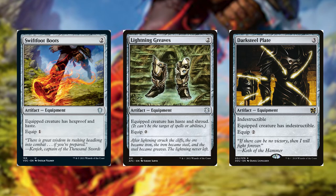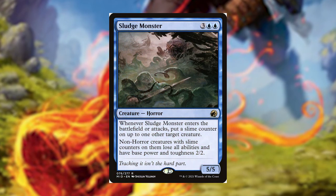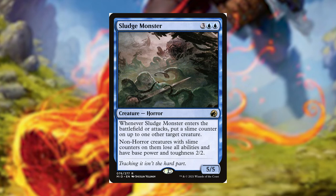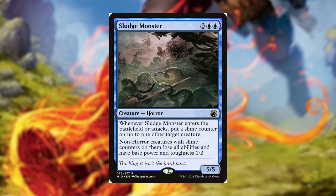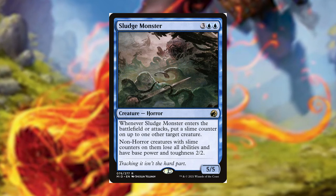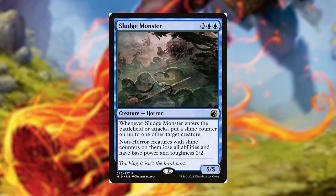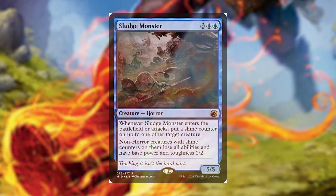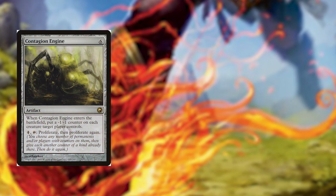Toxrill also has a best friend from Innistrad: Midnight Hunt — Sludge Monster — who also gives slime counters, and non-Horror creatures with slime counters on them lose all abilities and have base power and toughness 2/2, making them easier to get rid of. You want to cast both of them on the board.